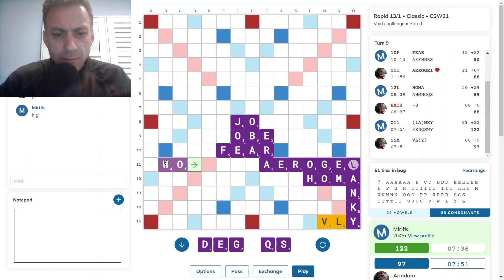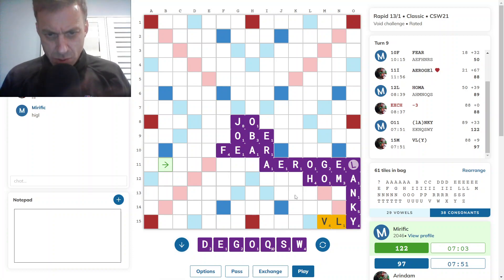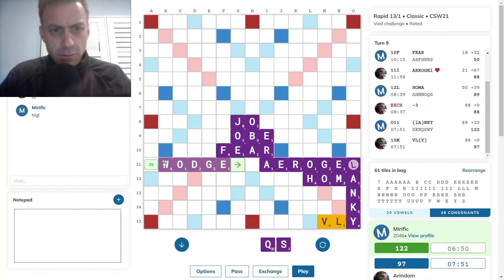I do have WADGE here for 25. I don't think it takes an S in front. QS is not a terrible rack leave. The moment I draw an I, I can play off CHEESE and OBE, or CHEESE and ERRORS. I think WADGE is okay unless there's a nicer play here. I'm not seeing a great option, so WADGE for 25.